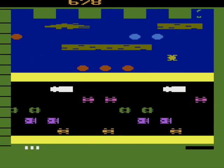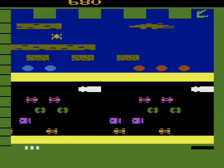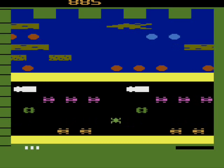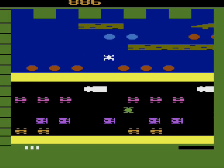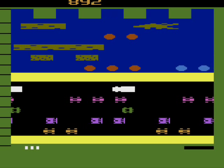The top half is a river where you can hop on logs and turtles to get across. I used to think the round orange things were supposed to be lily pads, but they're turtles. When they change to light blue, that means you can still walk on them, but they're about to submerge underwater — so proceed with caution.